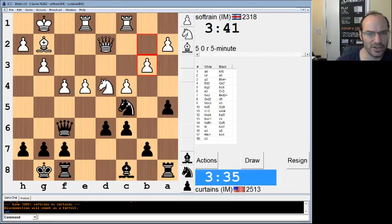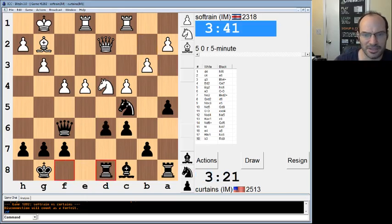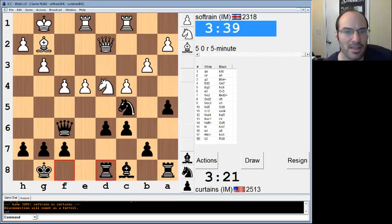Maybe knight e6, maybe rook e8 or bishop somewhere. I don't know where to put the bishop — that's the problem. I'm just going to do this. White has the advantage here, he has more space. Just an easier position to play. I'll be okay — I'm just playing for equality now. I'd be happy to draw this game because the position is just a little unpleasant.